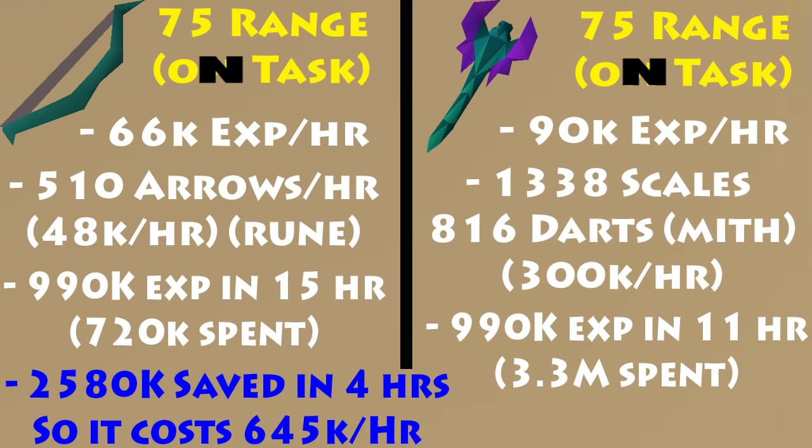In the 4 hours that it would save you to use the Blowpipe, it would end up costing you 645k per hour. So if you have a money-making method where you can make more than 645k per hour, it would actually be beneficial for you to use the Magic Shortbow at this level. From here I'm going to go on into the next stat, which may be a little shocking — it was to me.